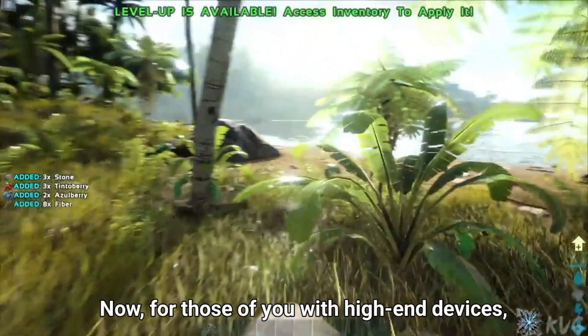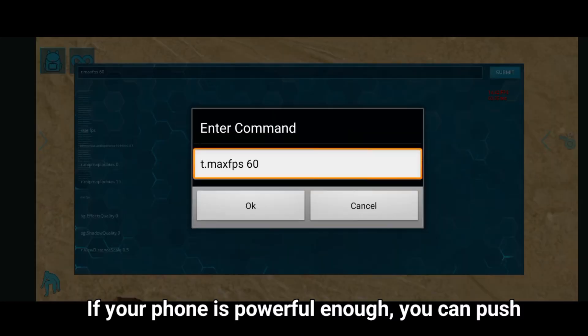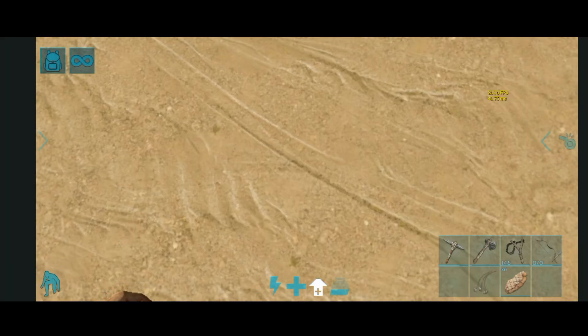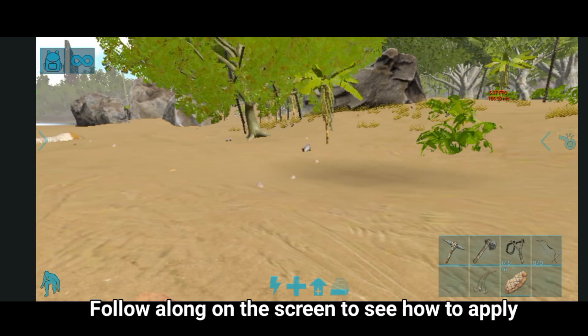Now, for those of you with high-end devices, here's how to unlock 60 FPS. If your phone is powerful enough, you can push the FPS lock higher by using this specific command. Be cautious, though — only try this if your device can handle it. Follow along on the screen to see how to apply this tweak.